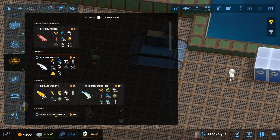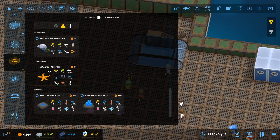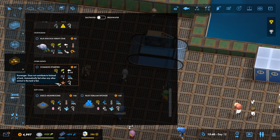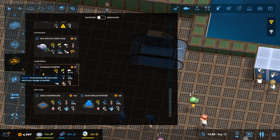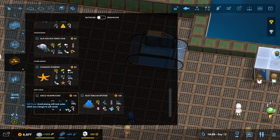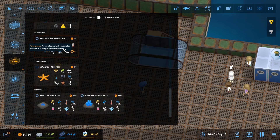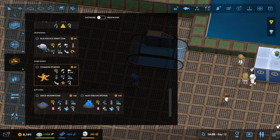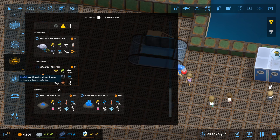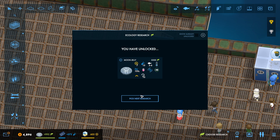So let's get some anemones. Oh, we haven't actually done some inverts - some starfish. Scavengers don't contribute to bioload, fantastic. Avoid placing with tank mates which are a danger to starfish. And that's a soft coral. I think we can put crustaceans, these in the same tank. Oh, we've unlocked the moon jellyfish!